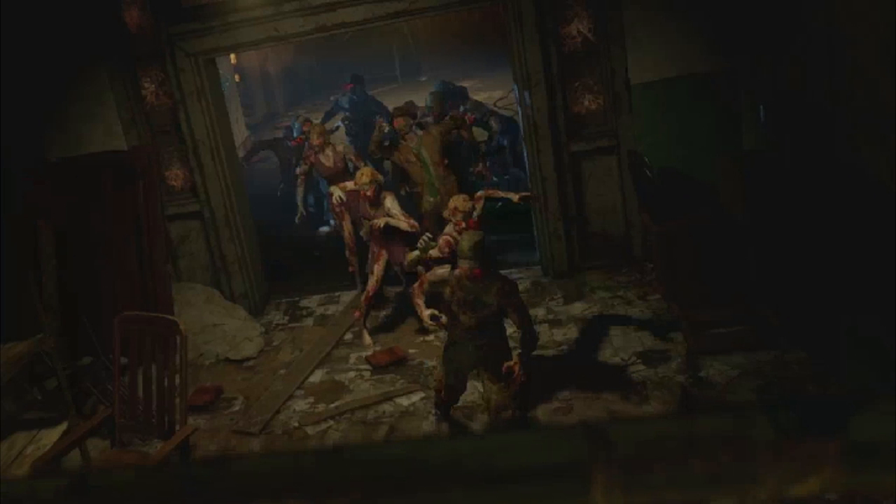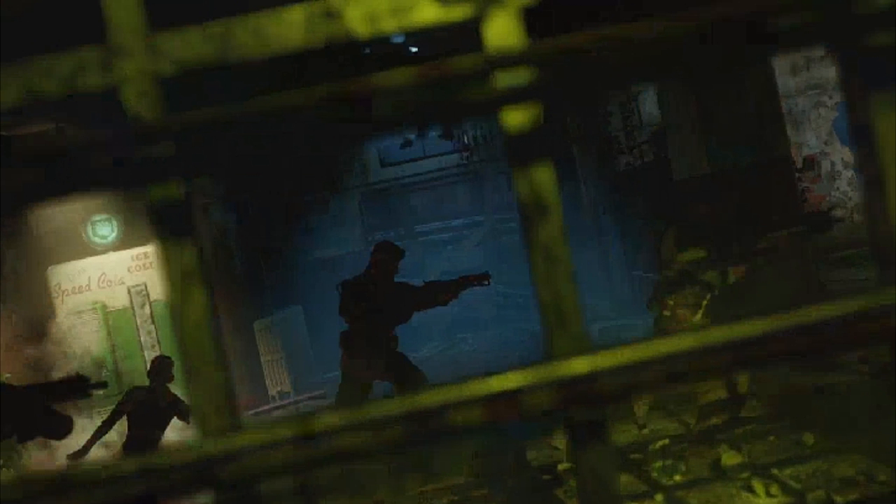Then we see this shot and I think I can see Kino der Toten - it's hard to tell - or maybe Der Eisendrache if they've added that, which would be weird. I'm going to go with Kino der Toten. The next shot we see Speed Cola behind these bars, and the bars make me think of Verrückt. It could be one of the old maps mixed with Shino'ima, which would be really cool to see. Then we see the wall and there's clearly some text that may need to be solved.